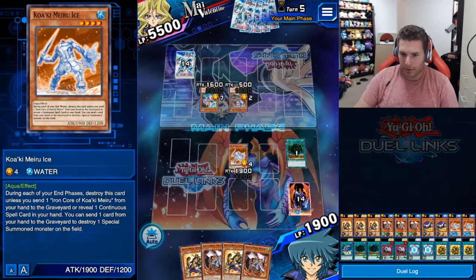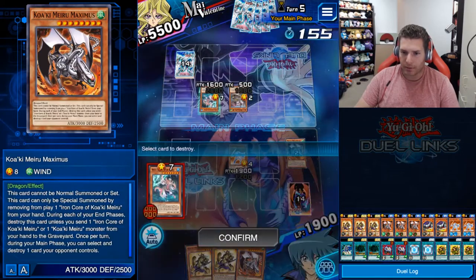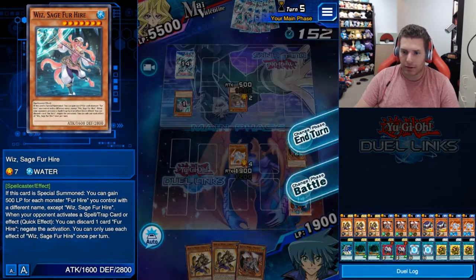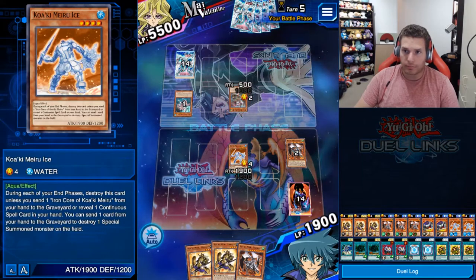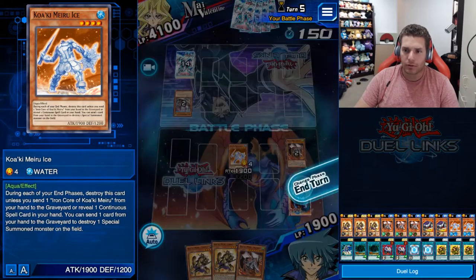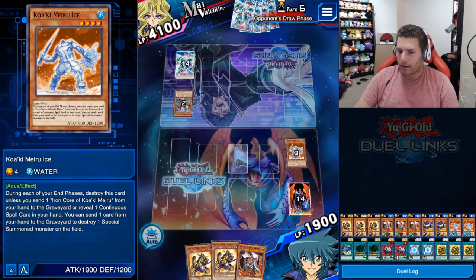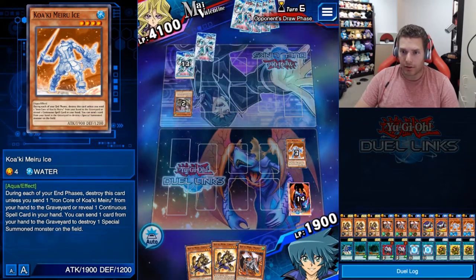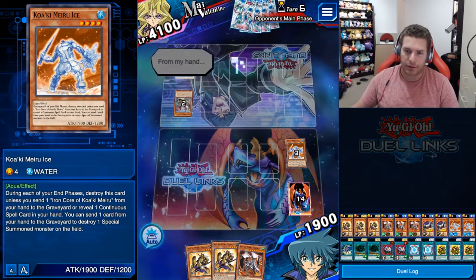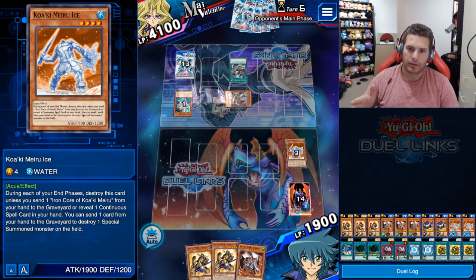I can destroy the Whiz — I don't need the other dragon. I'm not going to be able to summon it. Opponent had nothing in hand so there was no delay for the actual effect — they only have the one monster. The downside: I don't have Iron Core and I didn't have a continuous spell card in hand so Koaki gets destroyed, but I had to clear the field. This card relies so heavily on the Iron Core.